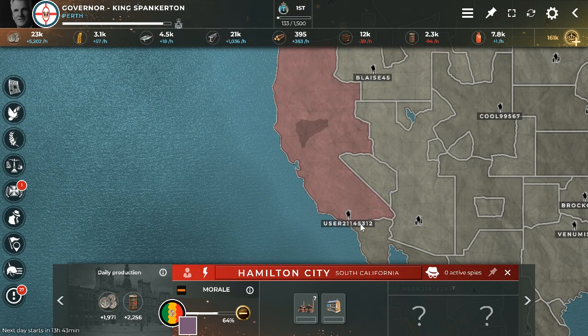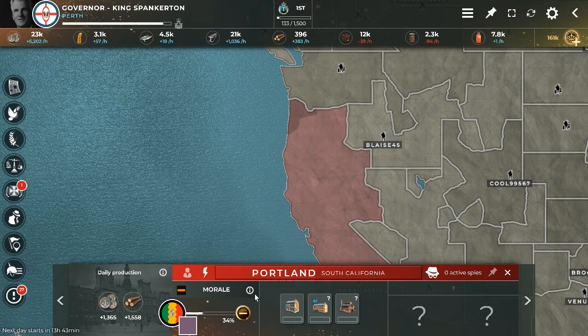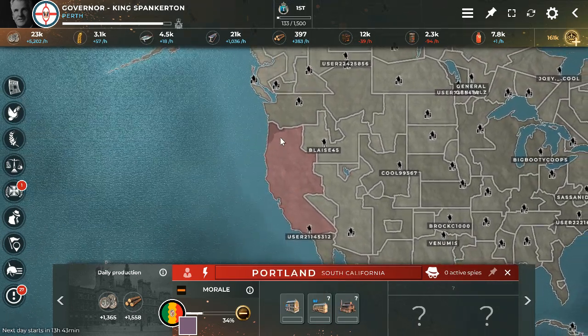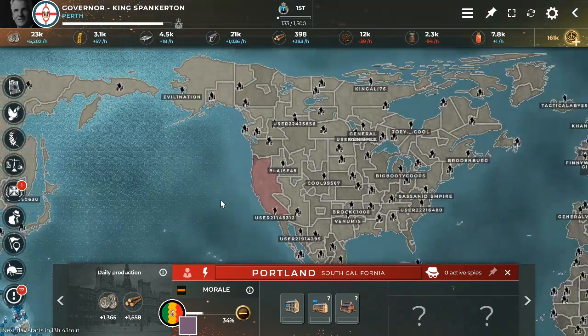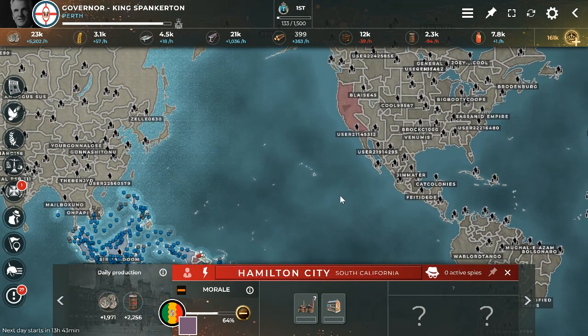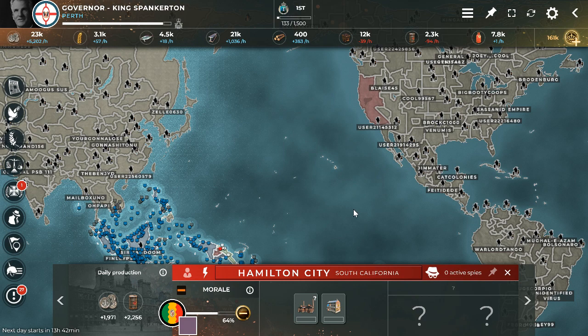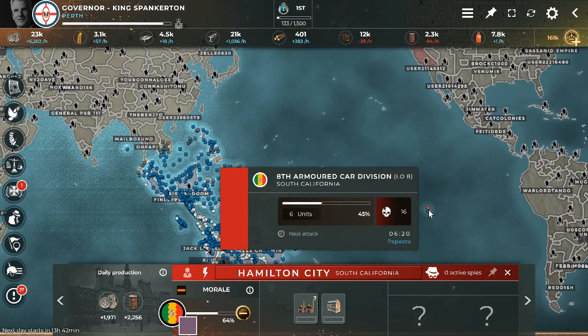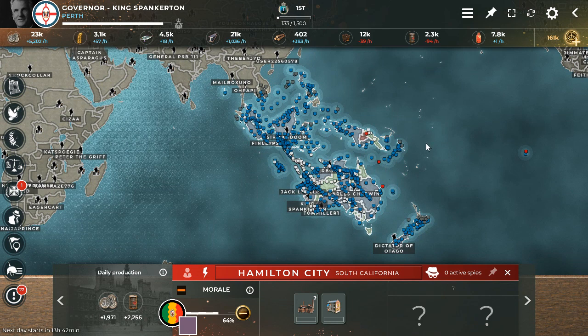He has his capital all the way on one end, so these territories that are relatively far away are also going to have a penalty to their morale for being far from the capital — probably like five or six. So he's going to have like minus 46 morale everywhere, and he might reconsider his little war with our friend Otago. If we all declare war on South California, that's going to exert some serious morale pressure on him. At some point later in the game, I can reach out and say, 'Hey, if you want us to end it, offer us all peace — but you need to make peace with Otago as well.'